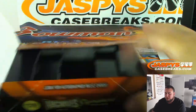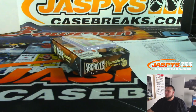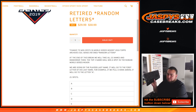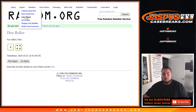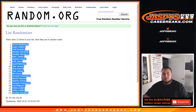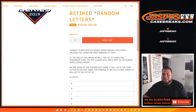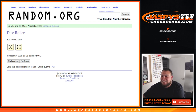All right, let's get a new dice roller. New list — get the original 21. Let me double-check again before I make a mistake. Top three names will win a spot on the mixer. Roll it — 5 into 6, 11 times.